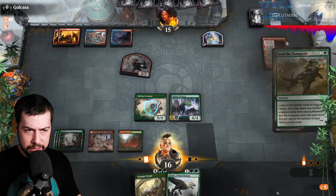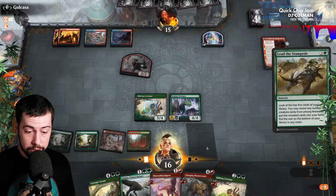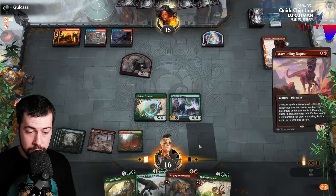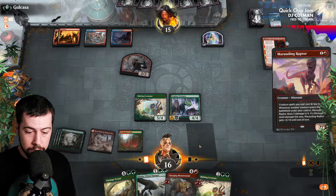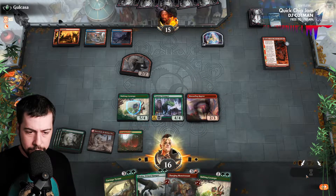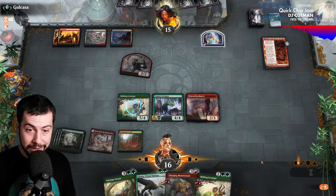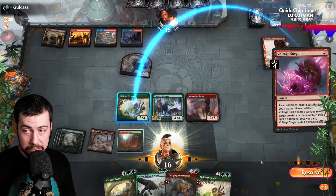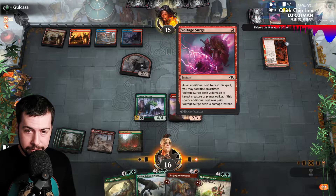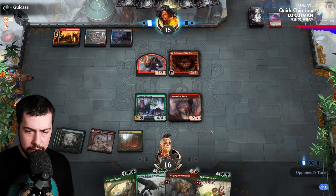I'm going to try for Lead the Stampede, see if that draws out a counterspell. Man, look at all those goodies. Is this a counterspell? They see all the other nasty stuff — so do they let it resolve and then worry about the big heavy hitters later on. Hard to say. Voltage Surge — something to keep in mind, a very, very fantastic thing to keep in mind. They did have to get rid of the treasure along with tapping another land, so it's not a total loss.